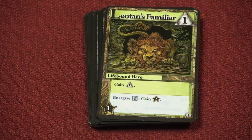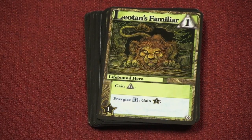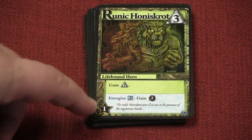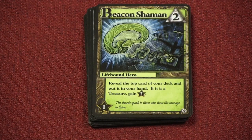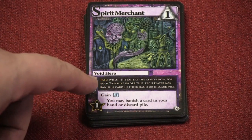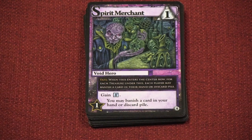Here we have Liottan's Familiar. If you notice, they have a regular ability — Gain 1 — but you can also energize them. You use energy that you've gained this turn to do something. So I can energize them for 1 to get 2 points. This guy here gives me 2, but I can energize him for 3 to give me 2 Fighting. Here I can reveal the top card in my hand — if it's a treasure, I get 3 points. Here, this gives me 1 energy. But the Fate abilities on a lot of cards like this are really hard to read.